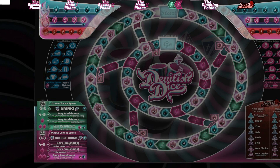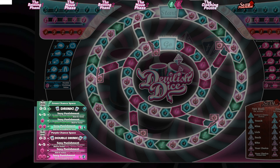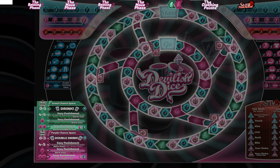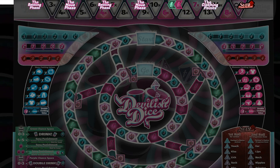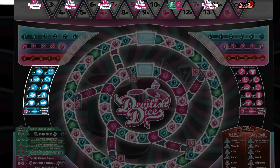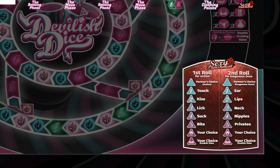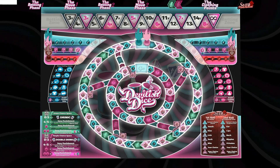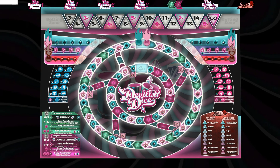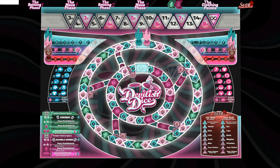This section over here explains what happens if you land on a green or purple chance space. As you will eventually get into the stripping part of the game, you'll need to know what your clothes are worth. Here's the men's clothing values and the women's clothing values. Over here, you can learn about sexy punishment. That happens towards the end of the game. During me and Melody's playthrough of the game, we will describe what happens in each of these zones in more detail.